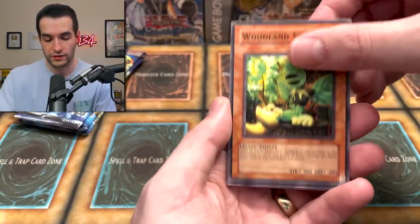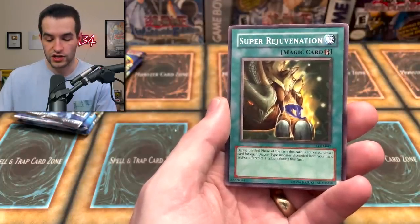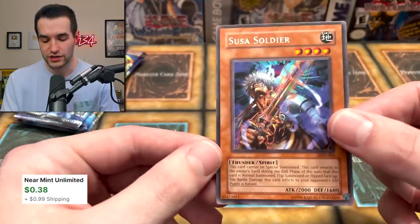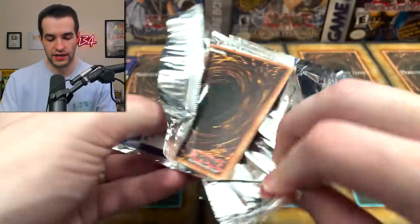Opening the first Legacy of Darkness pack - we got Compulsive Nature, Woodland Sprite, Dragon's Gunfire, Frontier Wise Man, Possessed Dark Soul, Super Rejuvenation, Fushi No Tori, and a Susa Soldier to start. Literally every LOD opening has a Susa Soldier. Four packs to go for Puffins of Doom.